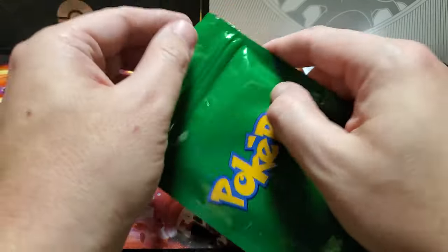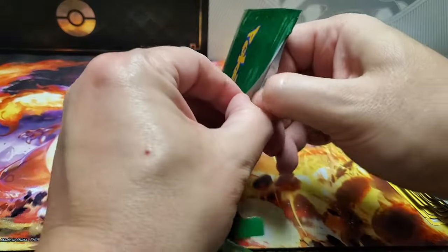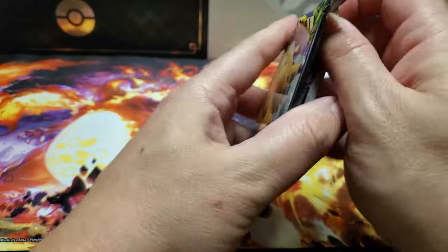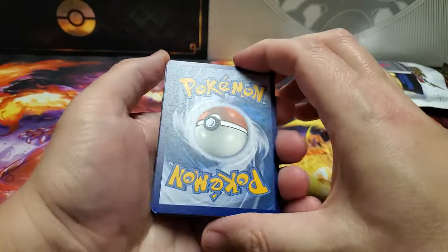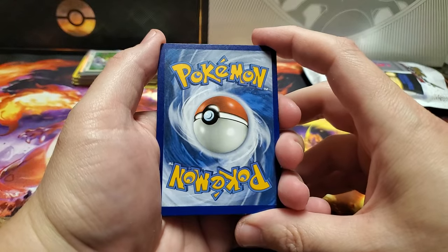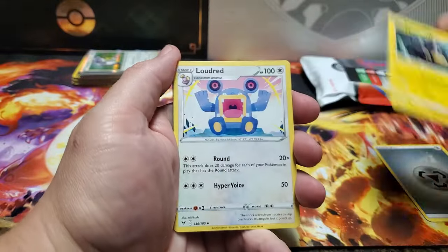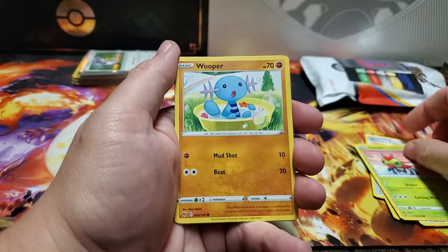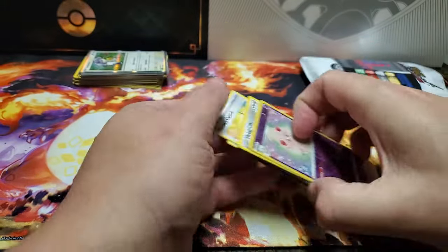So nothing crazy. We've got our green pack here - let's open this up and see what we've got. It's Vivid Voltage! Let's see what we can get. What energy do you think we've got, Sloanie? Steel energy again - we've got that three times. We got Pincurchin, Loudred, Memory Capsule, Voltorb, Metagross, Reverse Holo Alcremie. Nothing crazy, but we did get a couple of holo rares.